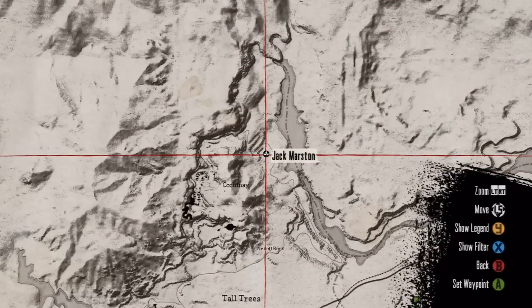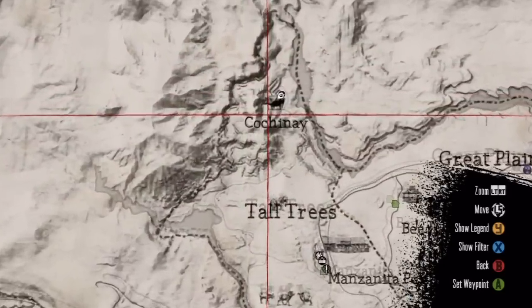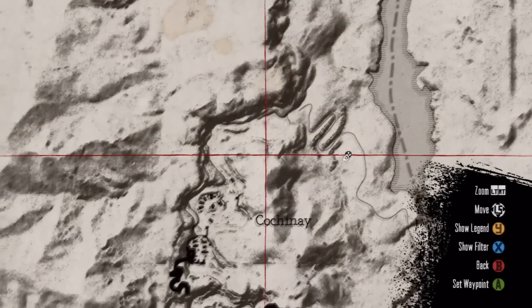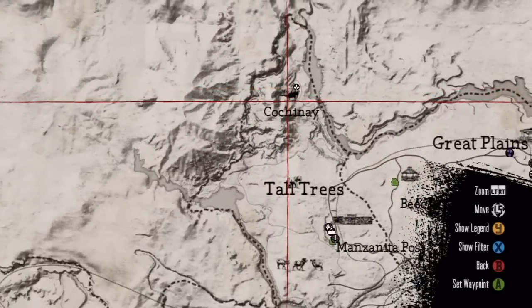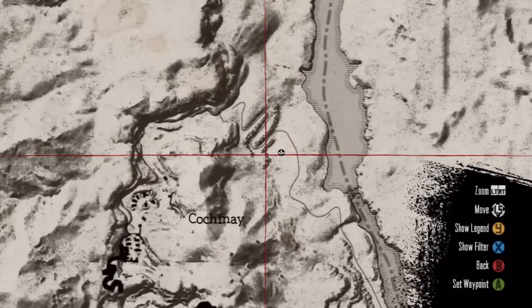Basically what you want to do is you want to go to your map and come up into this area. There's a little — basically you want to get around Tall Trees in this area, and then you want to go down into Cochinay. In Cochinay you'll see this little squiggly line leading up. In this vicinity you want to spawn a route right here — like you can see the marker — and spawn in this location, whether it be teleportation in multiplayer or by your campfire.